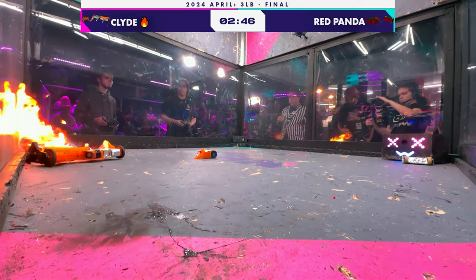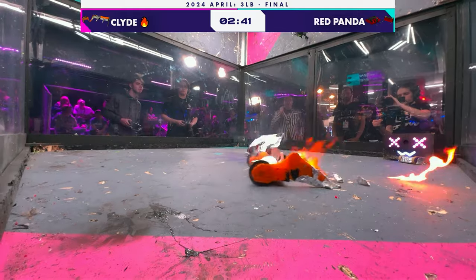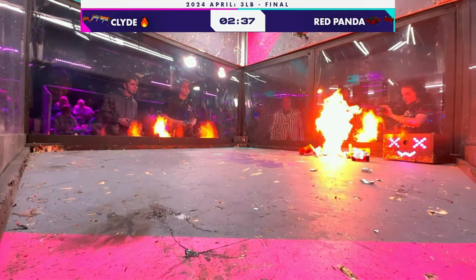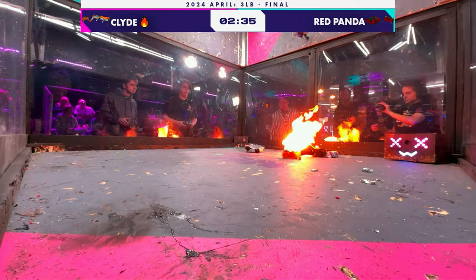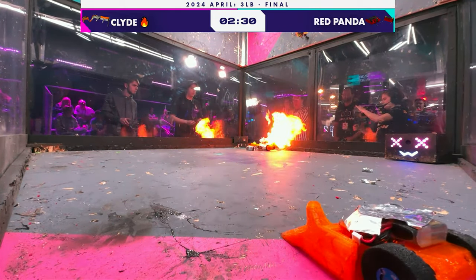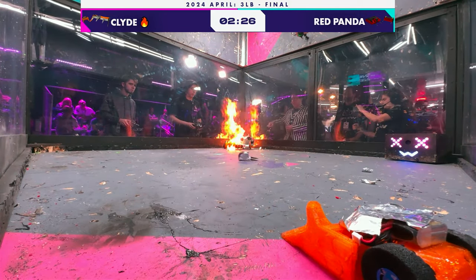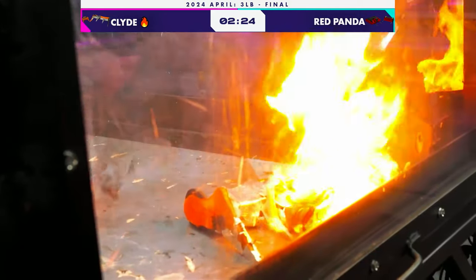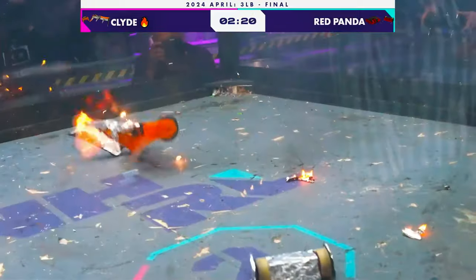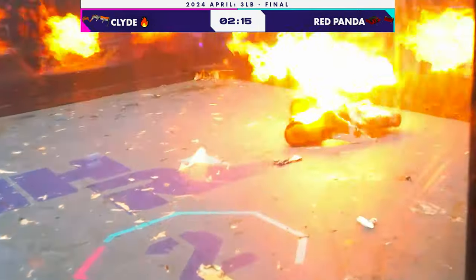The two smaller robots are battling each other in the background. Damage to smaller robots still counts a lot in the judges' decision, so that could come into play. Clyde is a destructive control bot — he really wants to capture his opponent with these very long forks and wide body, blasting Red Panda with flames in Red Panda's original corner. That is Clyde's game: going for the pin and then letting the flames sit there for the full 10 seconds.